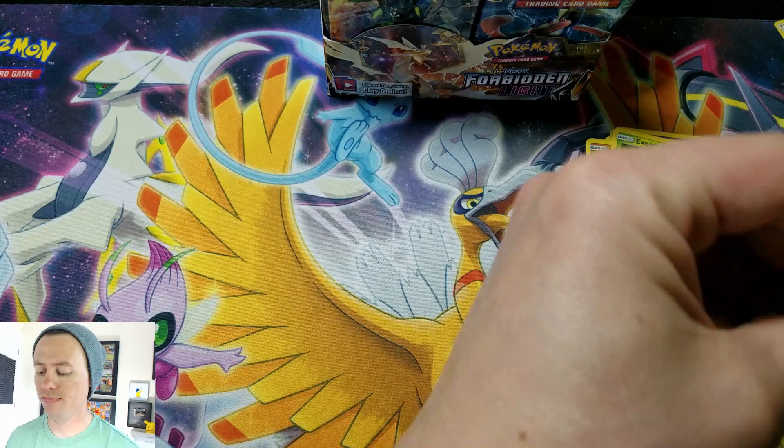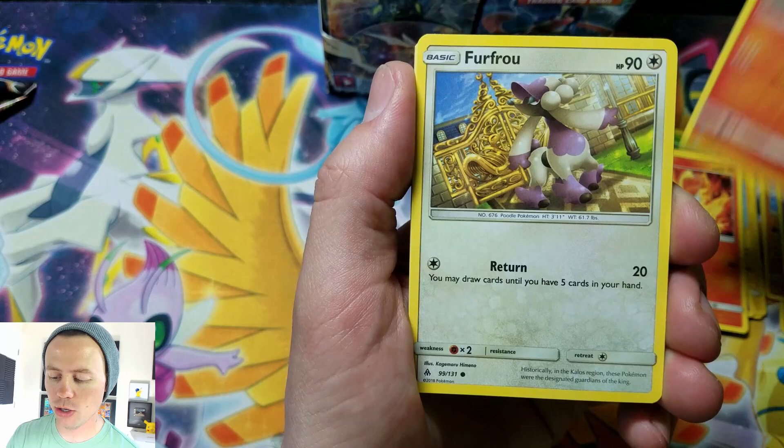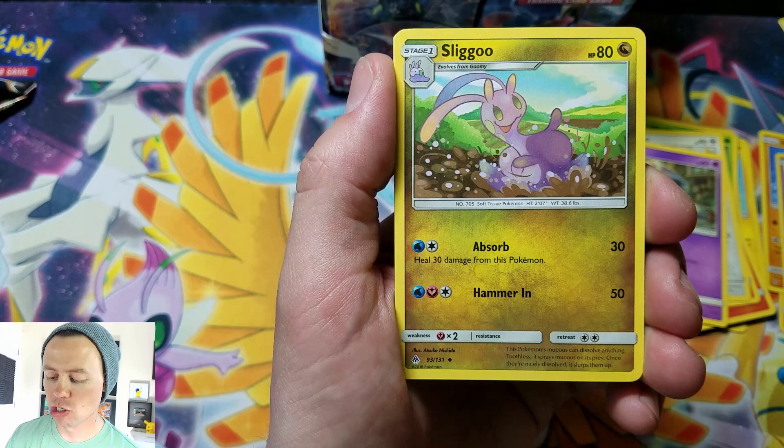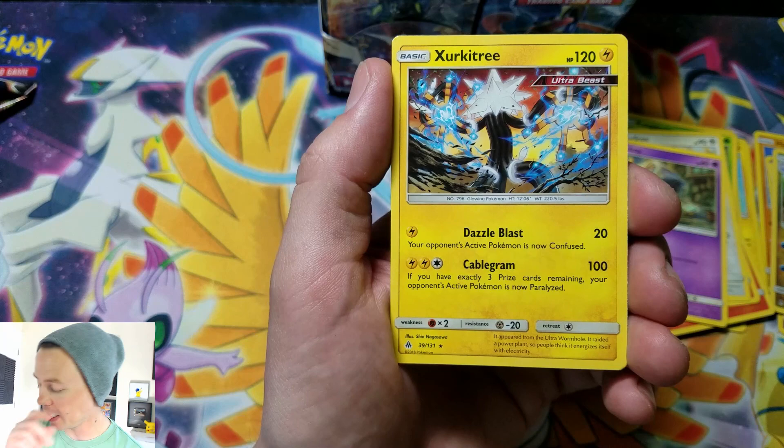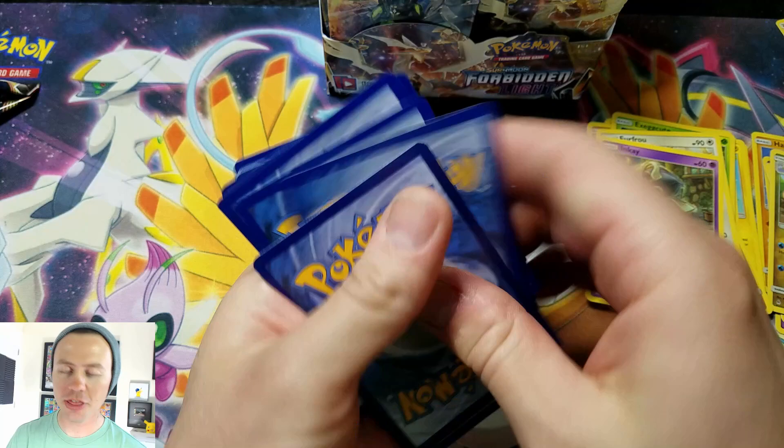How's your guys' day going? Pretty good — mine was good, awfully hot, it's getting pretty warm outside. We got Espurr, Fennekin, Litleo, Furrow, Inkay, Lightning Energy, Tyrantrum, Slugma, Frogadier, Pancham reverse holo, followed by a Zygarde rare. Lots and lots of green code cards — just what I always wanted, nothing but green code cards.